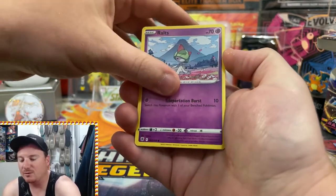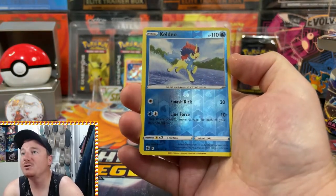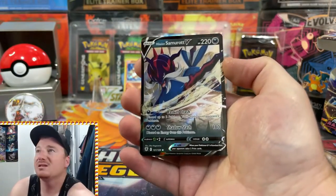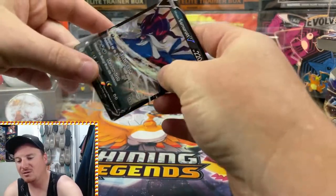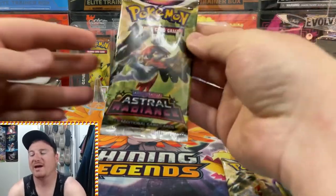Sudowoodo, a Ralts, Keldeo Reverse Holo — nice rare — and the Hisuian Samurott V! Looks like we are pulling out all of the Hisuian Samurott's, but another V card to add up to the board.